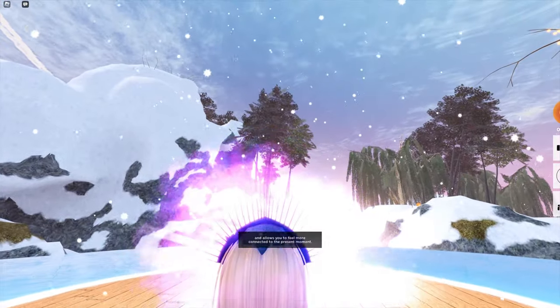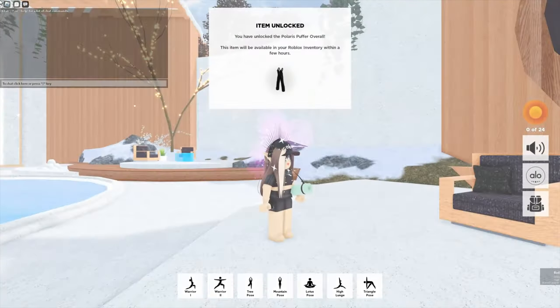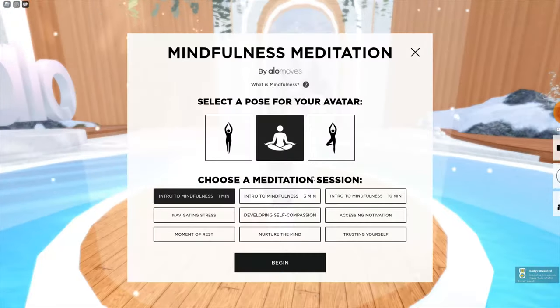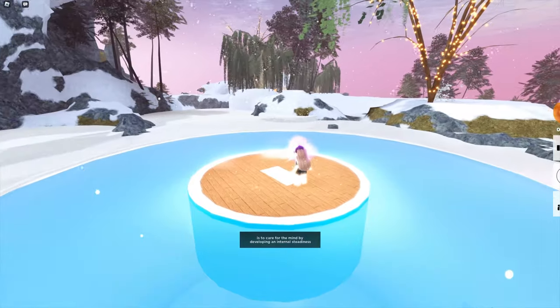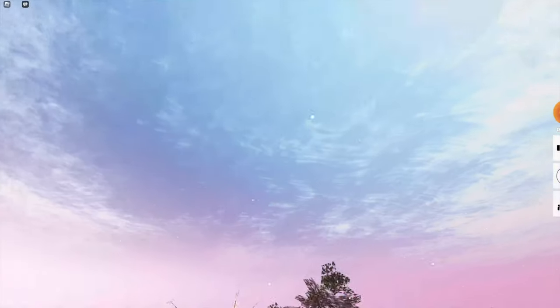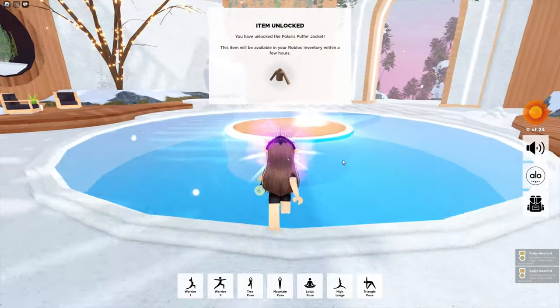After you click on the meditation, wait a little bit and click on the cross in the left area of the screen. After you've done this, do it again but click on Nurture the Mind. And after this one meditation, click on Trust in Yourself. For these two meditations, you'll get the jacket, skirt, and fur jacket into your avatar in Roblox.